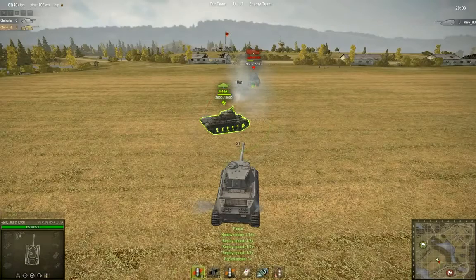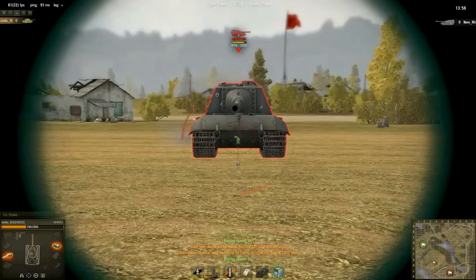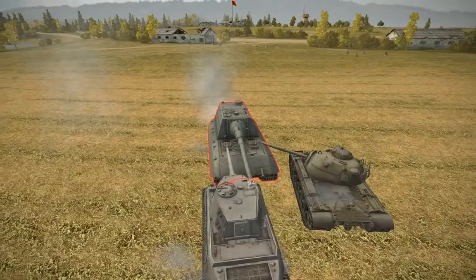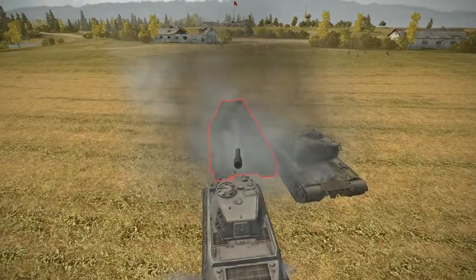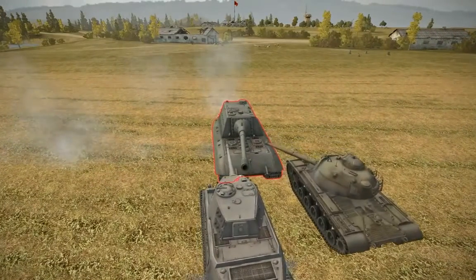The Jagdpanther E100 has very dense armor in the front. At close range, you want to shoot into the cupola. At medium and long ranges, you want to hit it in the lower glacis. Ideally, if you're facing one of these, you'll want to get in close and shoot those vulnerable spots, because the armor is so thick on the front plate and around the gun.